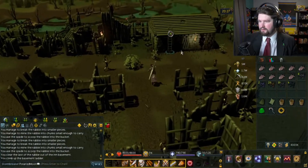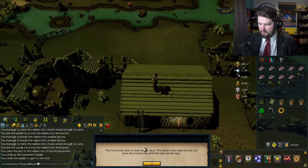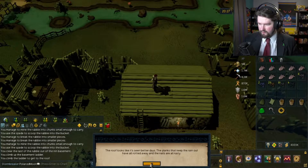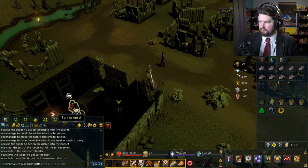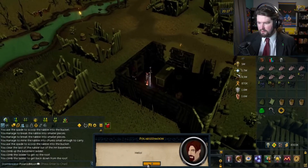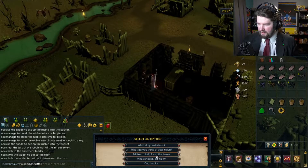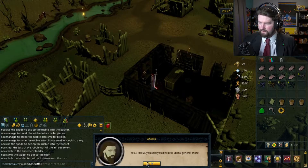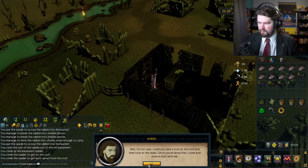Oh, I can climb up the ladder — maybe that's to patch the roof. 'Planks to keep the rain out — the nails are all rusty.' Is there somewhere nearby where I can get planks? I'd like to fix the town. 'You said you'd help fix up my general store. Could you have a look at the roof and then look at the walls? Once you've done that, come and have a chat with me.' The wall is nothing but a hole surrounded by rotten wood and rusty metal — there may have been boards and nails at one time.